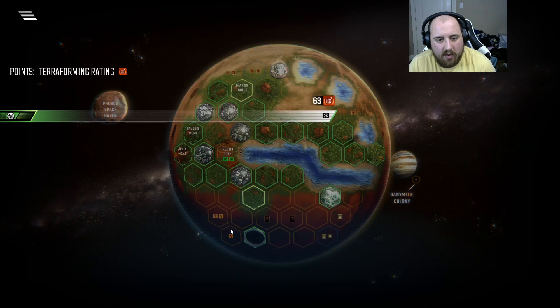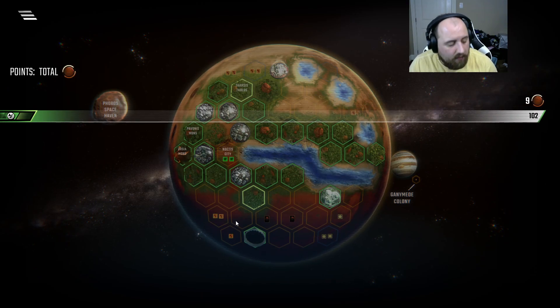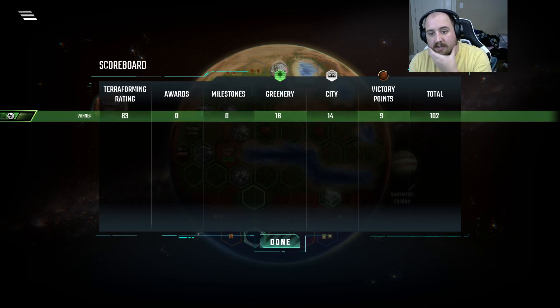Game is over. 63 TR, 16 greeneries, 14 — still over 100 points. Just because Tharsis is so good if you can just get some stuff going. I didn't expect how much energy we have at the end — I could have got an extra point out of a couple of different things. But I had a good time. I hope you did too. I'll see you next time. Chop for now.